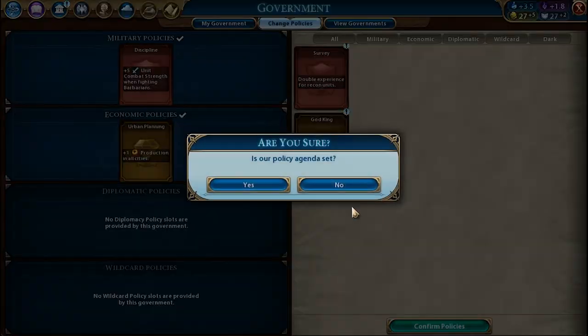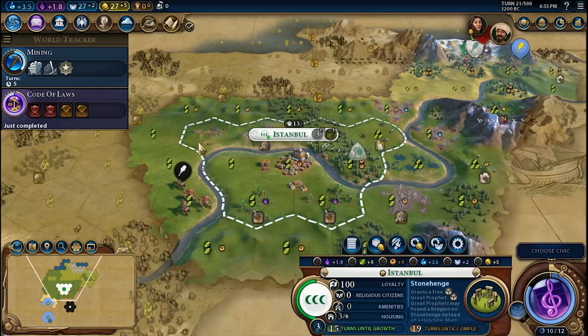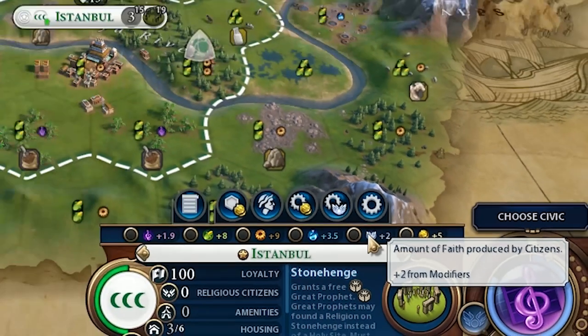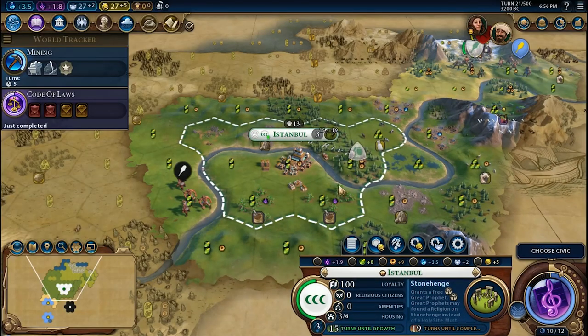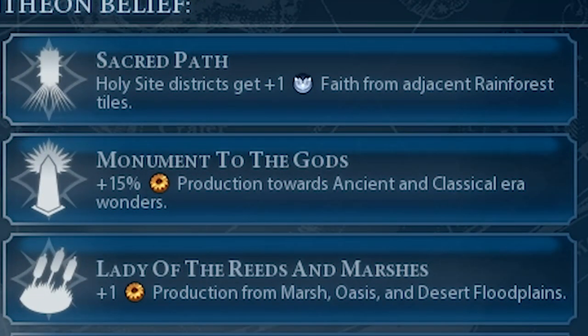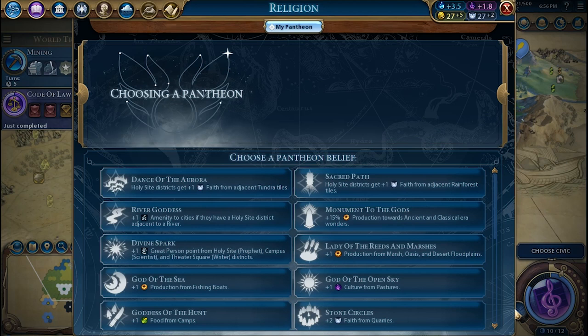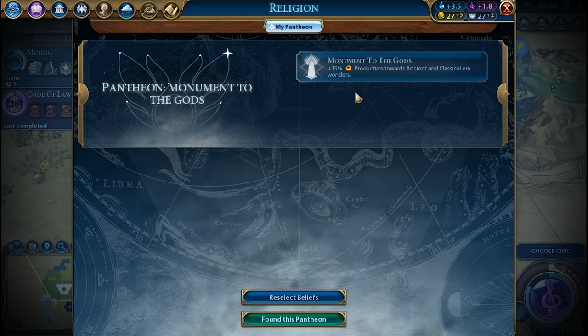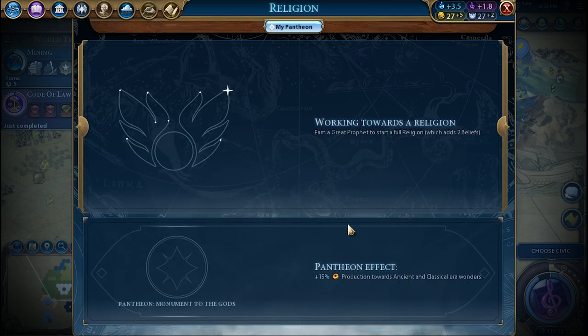In case your city has a passive income in faith from tiles or modifiers, you will also unlock the Pantheon before the wonder is built. In this case, you can use the Monument to the Gods belief if you want to speed up the wonder construction. But in the long run, keep in mind that if you didn't complete a lot of early game wonders, it is a waste of a belief.